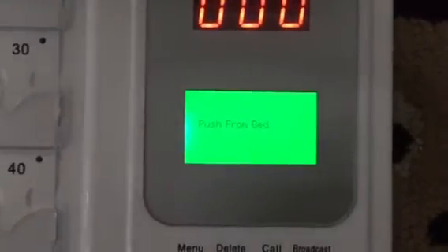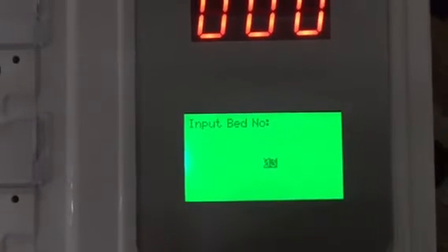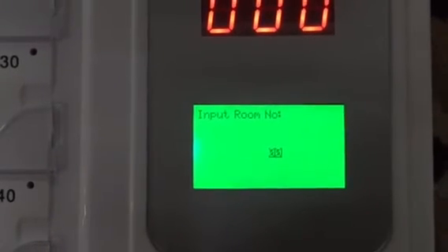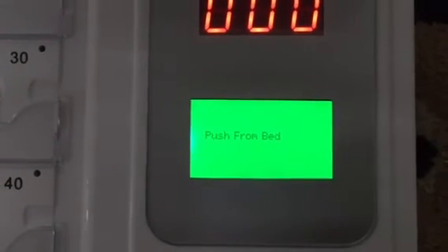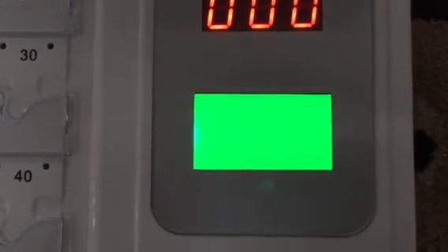Press from the bed station again and also choose 1 to set the bed number. We name it 3 and press define to confirm. Input the room number — room number is also door light 25 — and press define. The third station has been confirmed. Press return twice to go to the main interface.